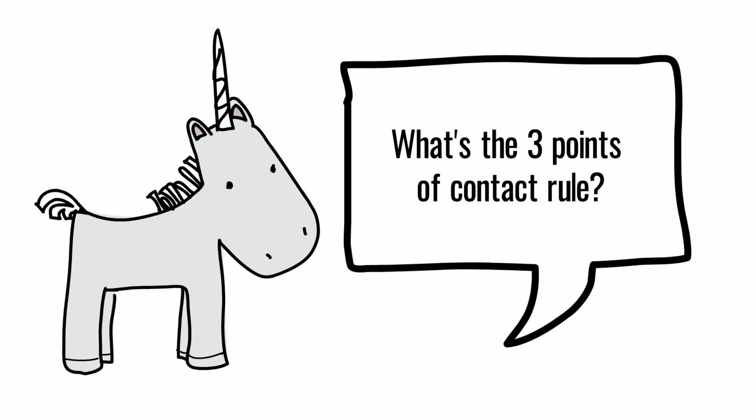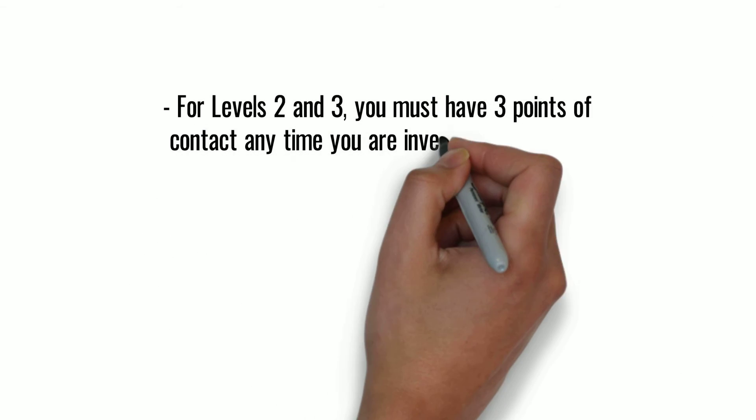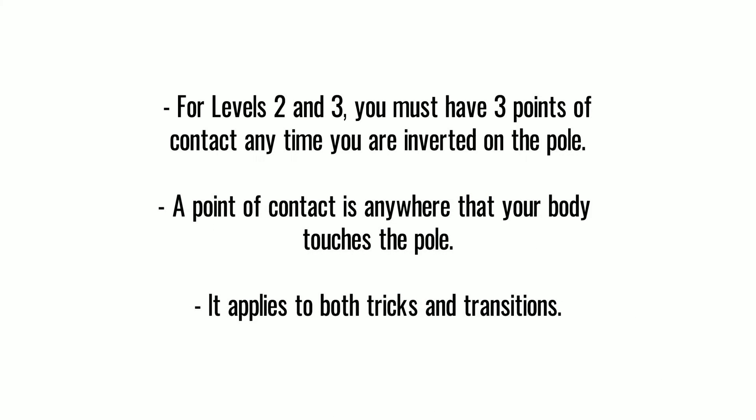What's the 3 points of contact rule? For levels 2 and 3, you must have 3 points of contact anytime you are inverted on the pole. A point of contact is anywhere that your body touches the pole. It applies to both tricks and transitions.